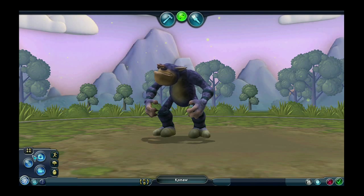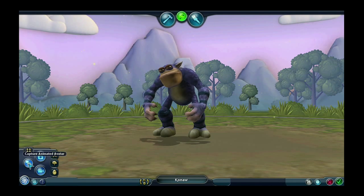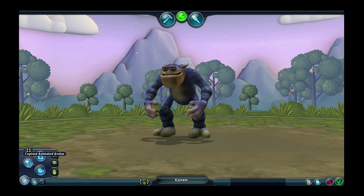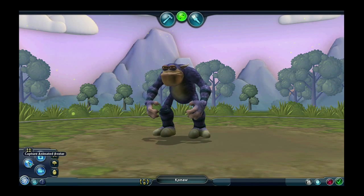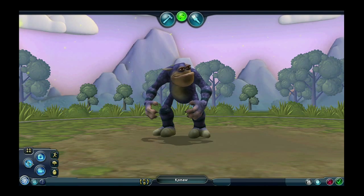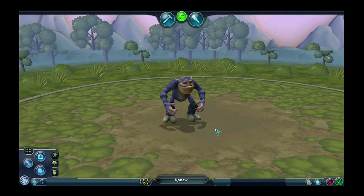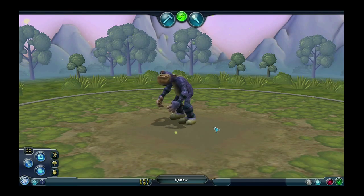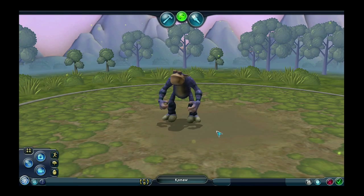The last thing you can do in the Spore Creature Creator test drive mode is capture an animated avatar. You do that by clicking this button. The capture animated avatar button allows you to capture short animation clips of your creature. And then these animated GIFs can be posted as an avatar on the website. Just click on that once and you'll see a little animation play, and then it'll pop up a box that will let you know where that animated avatar is saved to. That concludes all of the features found in the Spore Creature Creator test drive mode. I hope you enjoyed this little video, and I'm looking forward to seeing what you all come up with.